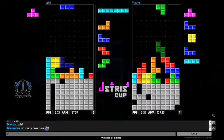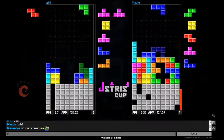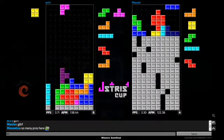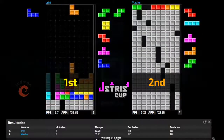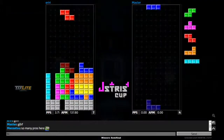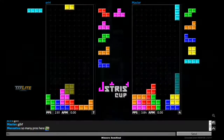Master is still able to cancel out those garbage lines. He's trying to work around his T-spin setup — had a bit of a misdrop but was able to just clear up a little bit, but iriri just tops him out.